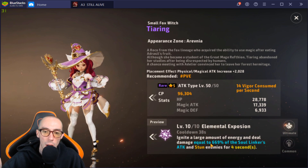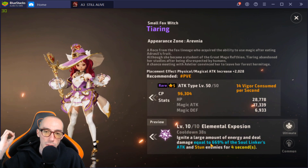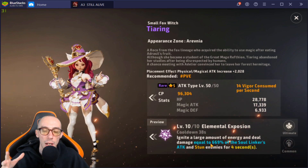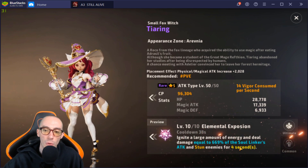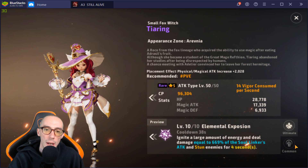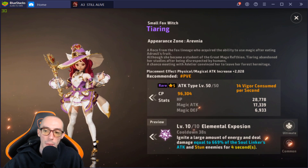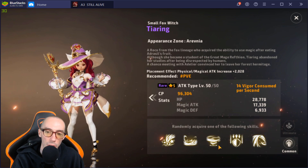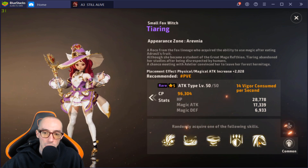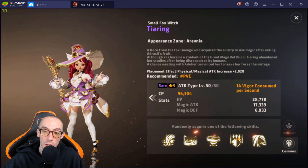The Templar has special abilities that let you push and pull enemies together. You want everyone gathered up, which the Templar is very good at — great CC, but it lacks damage. That's where our soul linker comes in. We want a soul linker that does massive damage: bring all the enemies together, then our soul linker drops huge AOE damage. We also get a four-second stun.